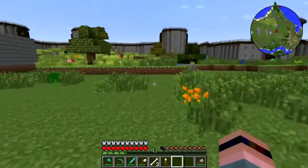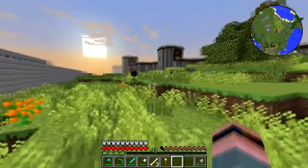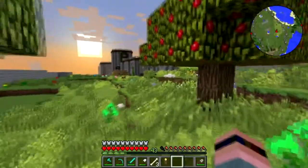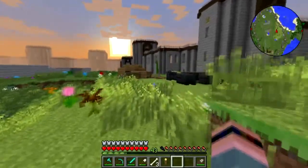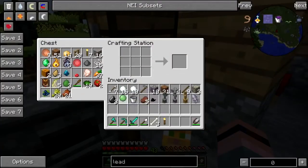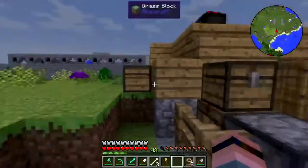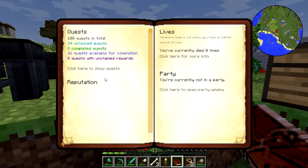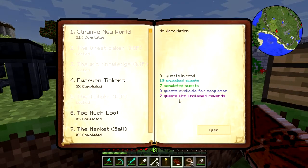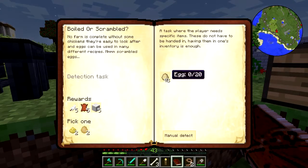If I get tired of survival I can scoot over and do creative for a while and vice versa. I've got to get back to the hovel — the cat is knocking stuff off the table. All right, I need four string and a slime ball: one, two, three, four. Give me the lead and the quest book. Let's give the lead to the quest book — claim reward — yes! All that for 10 steak, woohoo!